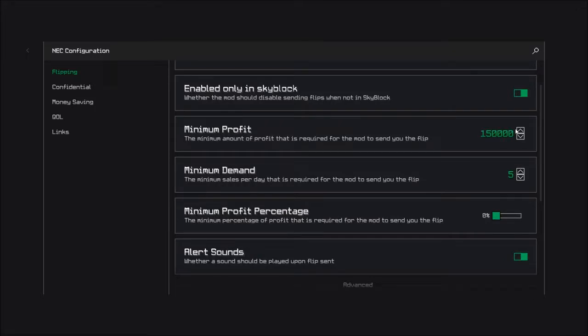Now, the minimum demand is the number of sales per day of an item. I think 5 is good, but you need to be very careful with it, because it is only good for items like Hyperion or Giant Sword, which are not items with a big demand per day, but can grant you big profits. Always look at the item you are going to buy. Also put the minimum profit percentage at zero, because you will always get at minimum the profit amount you set before.